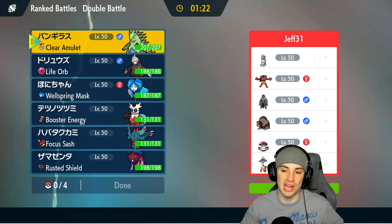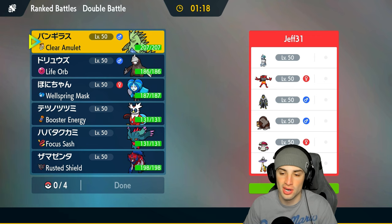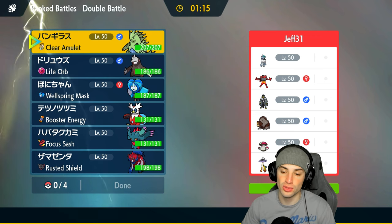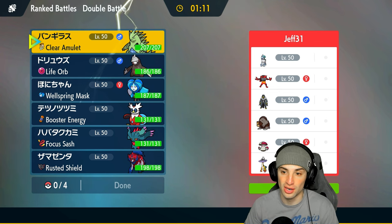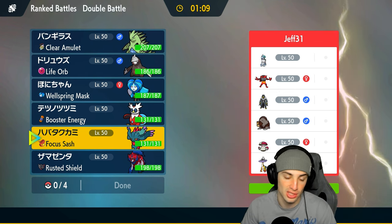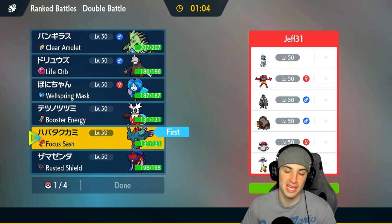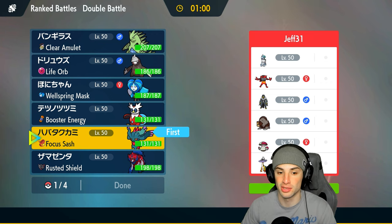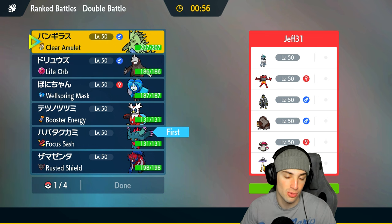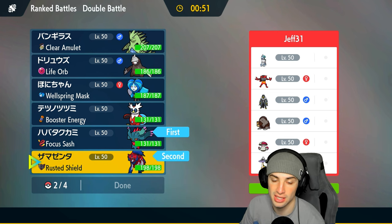Let's hop into our first match showcasing this Tyranitar and Excadrill sandstorm team. We are going up against an Ice Rider Calyrex team — they've got Incineroar, Ice Rider Calyrex, Urshifu, Ursaluna, Amoonguss, and Raging Bull. Something that stands out is there's only one Trick Room setter which is Ice Rider Calyrex, so leading Flutter Mane is going to be great because we can just Imprison Trick Room.